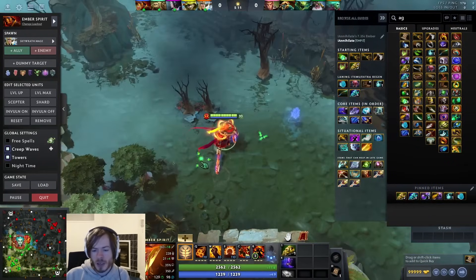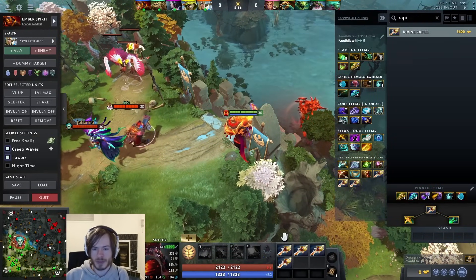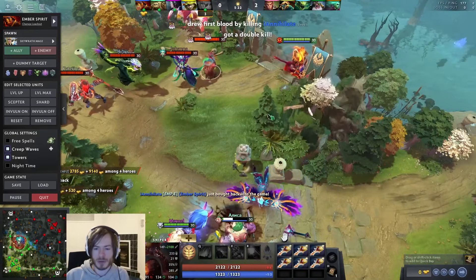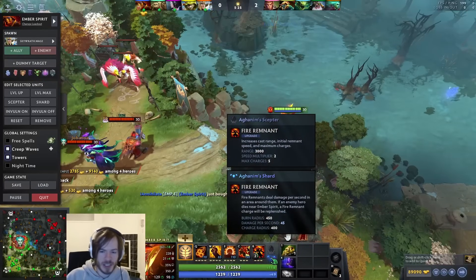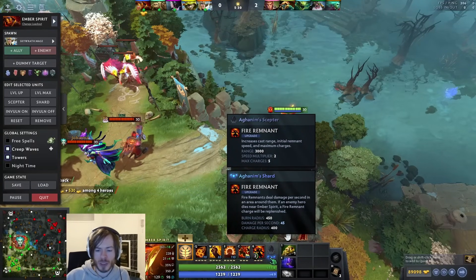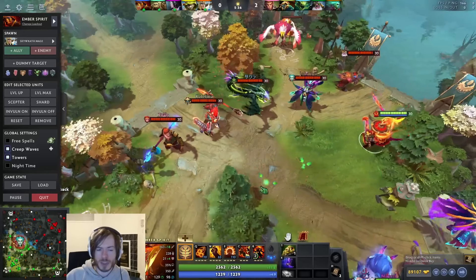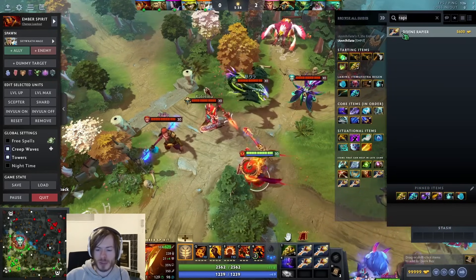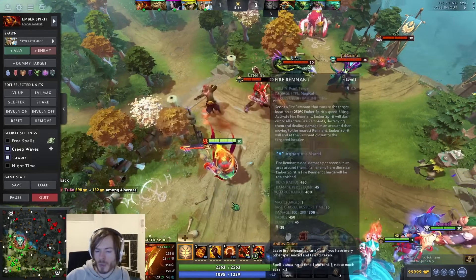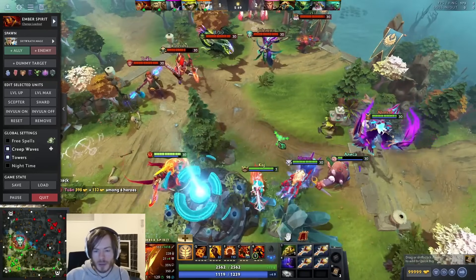Quickly, the Aghanim's Shard: if you die, you drop a Remnant down, buy back, and teleport back in - that's the main usage. It's also nice if you have a decent mana pool and at least level 2, ideally level 3 Remnant. When you get kills yourself, you'll get a charge back. So if you use all your Flame Remnant charges and kill someone close to you, you get one back - it helps upkeep your cooldown.